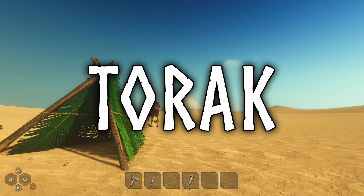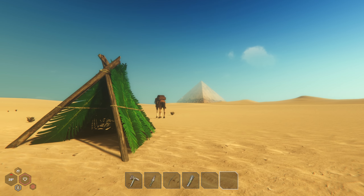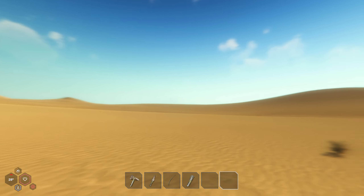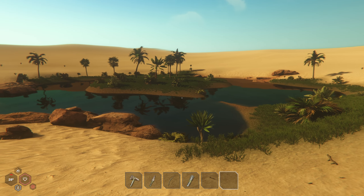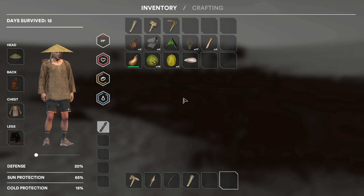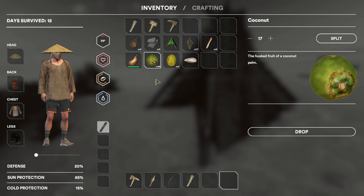If you saw the last episode, we ended off at the pyramid and were just about to enter. I had to make some changes because I was getting very thirsty, very hungry, and didn't have a place to go. I searched around the desert and found this place, right here, very close to it. We stayed here throughout the night and built this shelter.